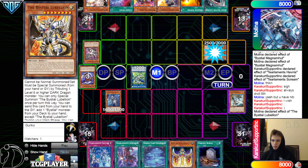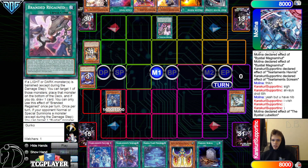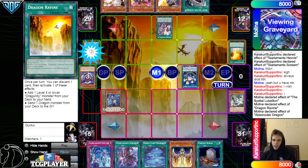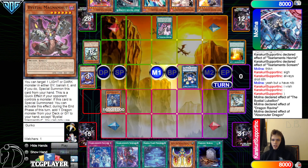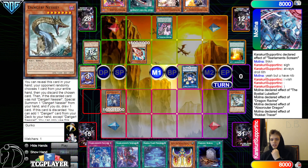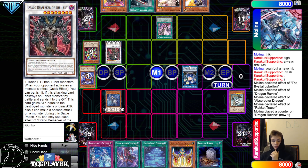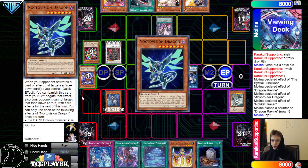Turn Magma into Lebellion. Lebellion brings out Reganged from deck. Link off, go into Seal, activate Ravine. Ravine effect discard Chaos Space to dump Absarouter. Absarouter effect searches then goes ahead and grabs Rocket Tracer. They do have Caliber but decides to just make Draco Berserker there. End phase search Nocto.